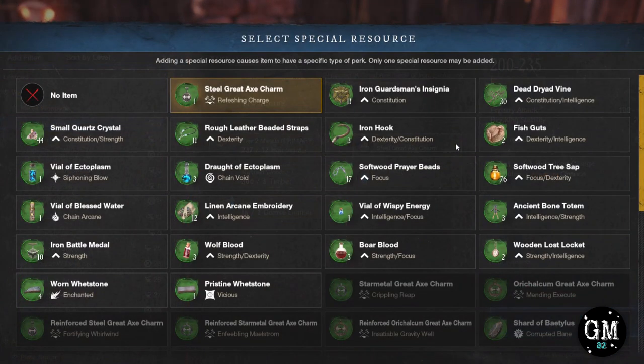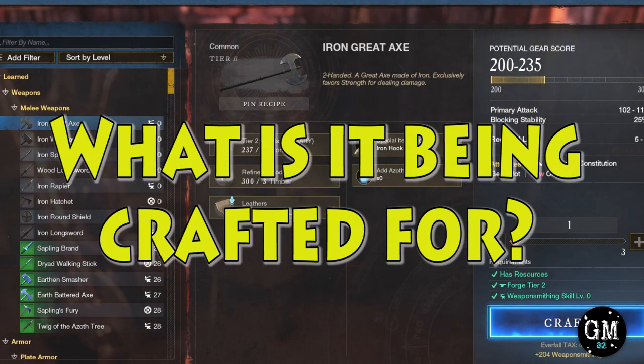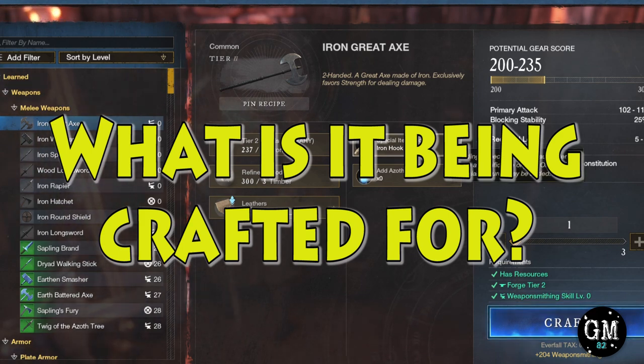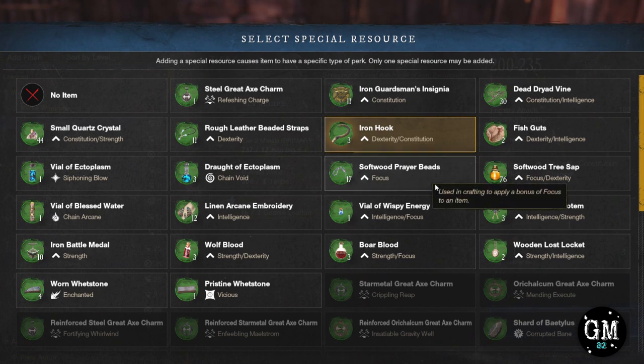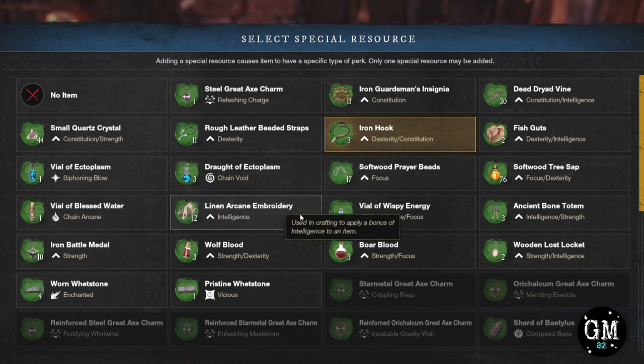When I click on the dropdown, I'm given an array of mods to choose from. But the next question is: which do I use? This is where I find things get confusing for people. But the best question to ask is not which do I use, but who and what is it being crafted for? Every attribute perk strengthens different aspects of the skill tree. And to be completely honest, the combinations you can do between weapons, armor, and jewelry can seem somewhat endless and very opinion based.